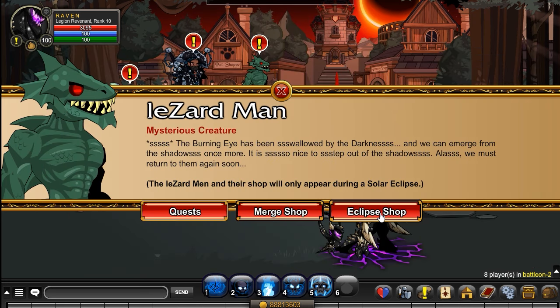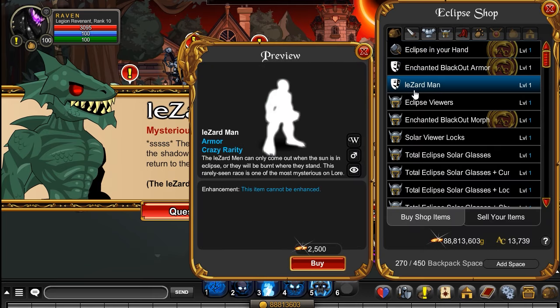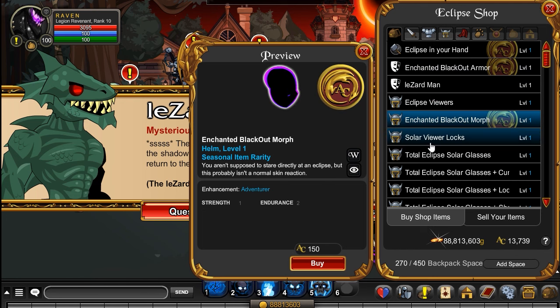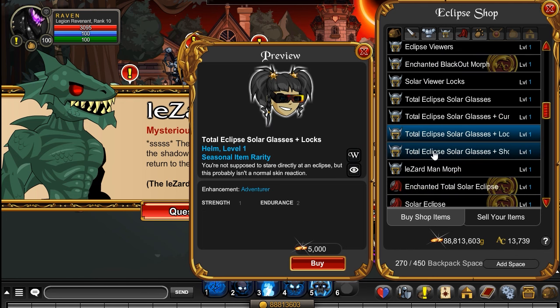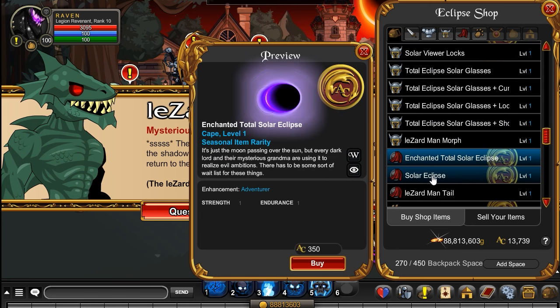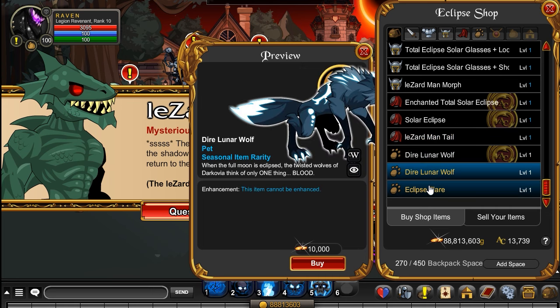In the Eclipse shop, you can get Eclipse in the hand with the enchanted blackout armor. You've also got Lazard Man, and then several different helms that you can check out including this one. And then a few back blings and a couple pets.